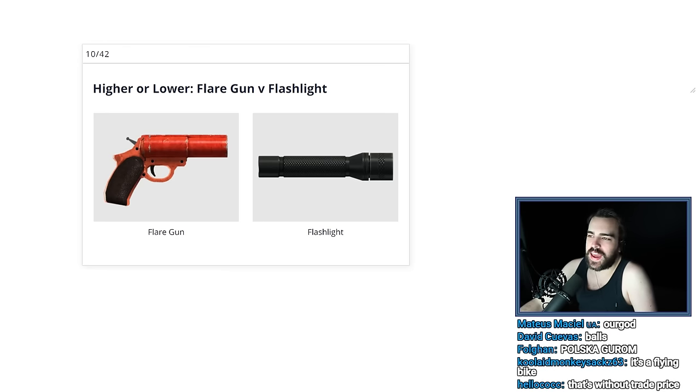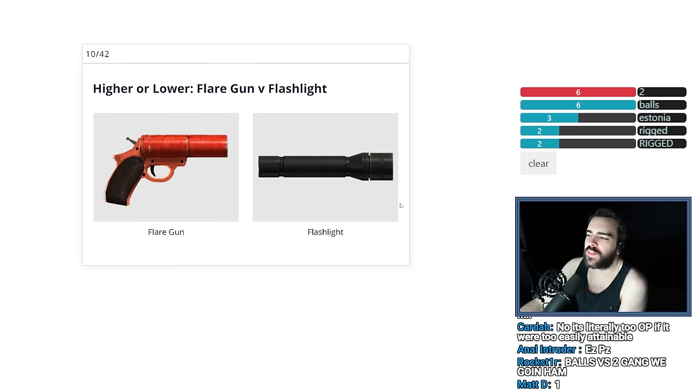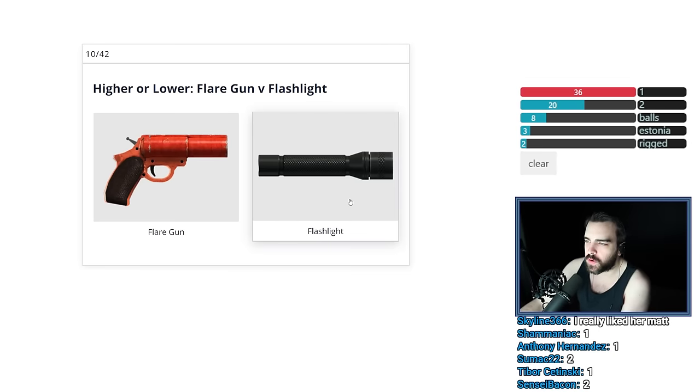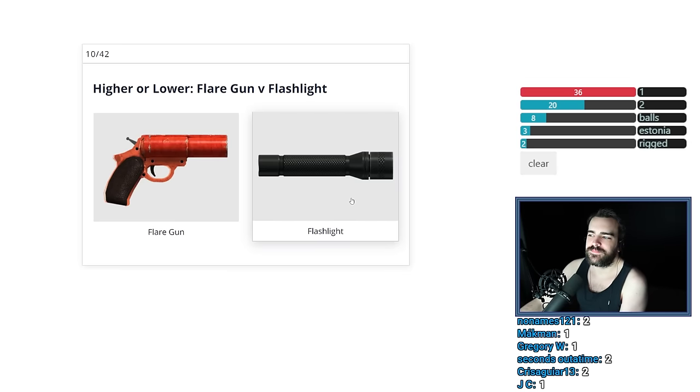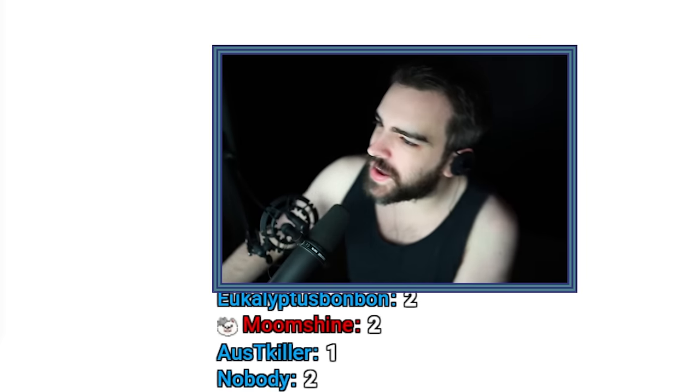Flare Gun versus Flashlight. The flare gun was $4,750 and the flashlight was like $5,750. So the flashlight should be more expensive. Oh, I remembered! I am the best. I am the smartest person who has ever been in existence.